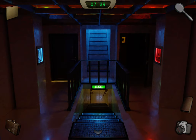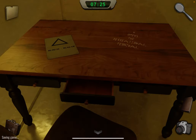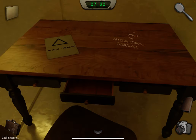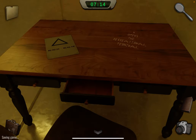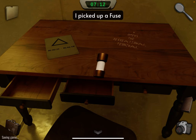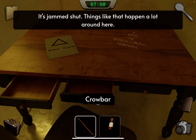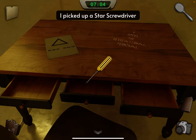Go down the stairs and to this table on the right. Take a photo of this and a photo of this. Open this drawer and take the fuse. This one is jammed shut — use the crowbar to open it and get the star screwdriver. Go back.